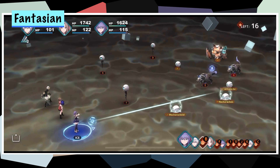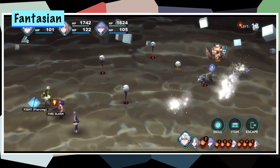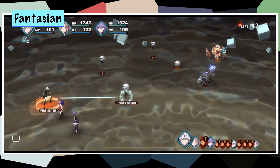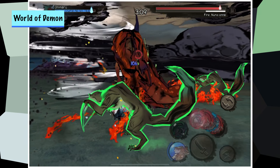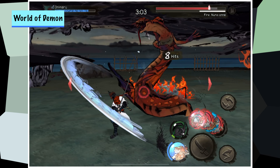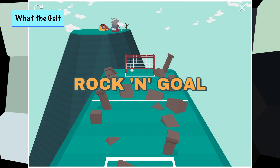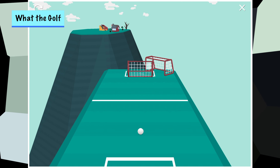But enough with the classic games — how about those heavy hitters that might be system sellers, or so they say? Games like Fantasian introduced us to a beautiful JRPG with a turn-based battle system and unique battle mechanics. The handmade diorama-style scenery and incredible soundtrack make it one of the best games in Apple Arcade. If you are more of an action-type person, World of Demon, Oceanhorn 2, or even Cat Quest 2 will definitely scratch your itch. One of my favourite go-to games is What the Golf — a simple golf-like game that catches me off guard every time, and I mean every time, but in a good way.